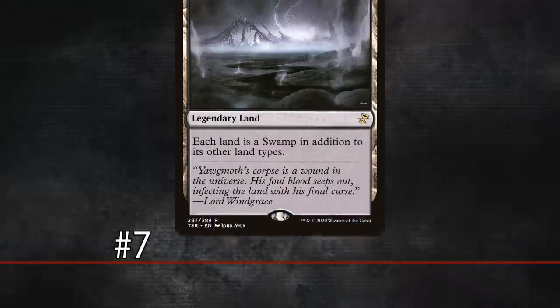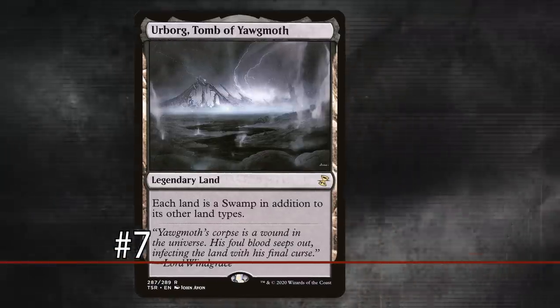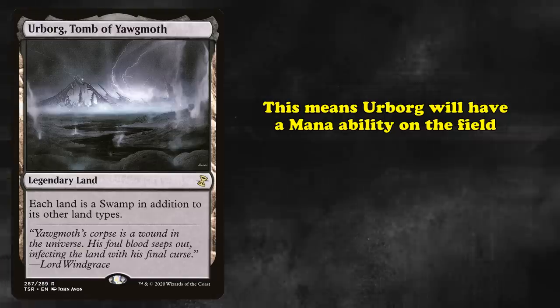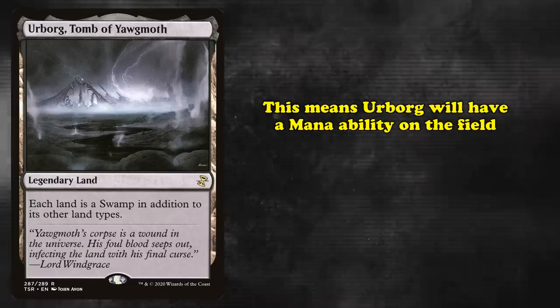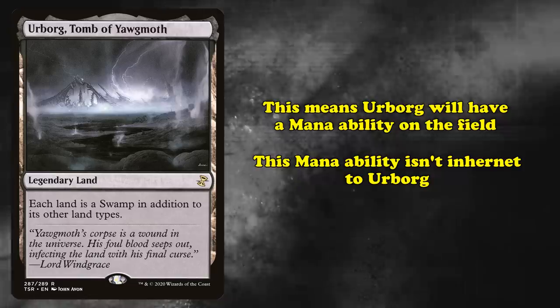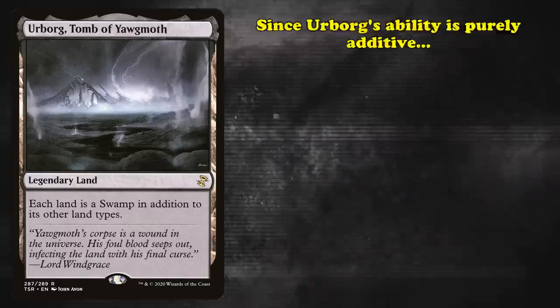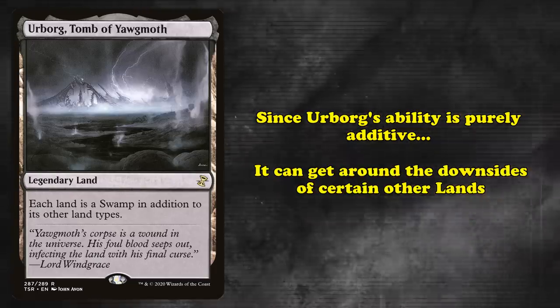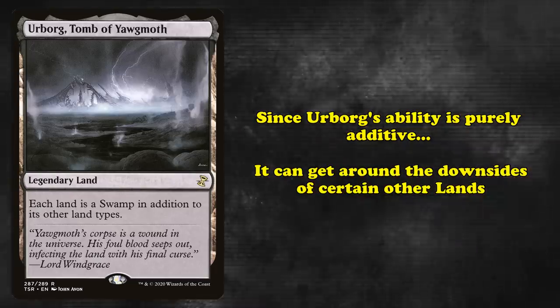At number 7, we have Urborg, Tomb of Yawgmoth. This land has the ability to make every land a swamp. This does technically give Urborg a mana ability since it counts itself for its own effect. However, this mana ability is not inherent to Urborg and is given to every land on the battlefield. Since Urborg does not replace any land types and is purely additive, it can actually be used to help circumvent some of the other costs to lands in your deck.